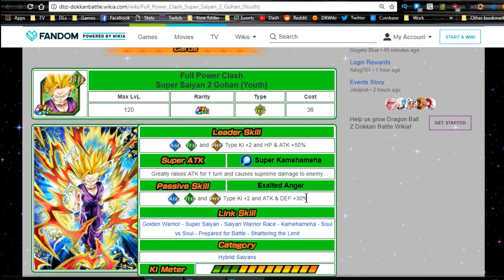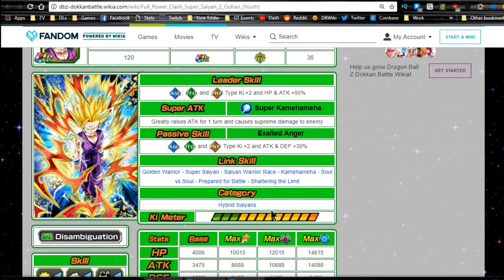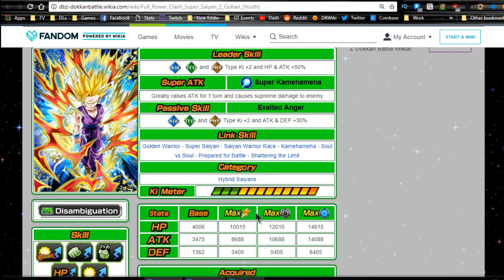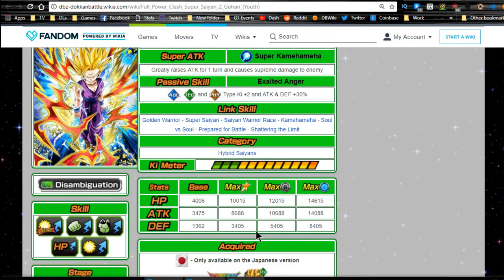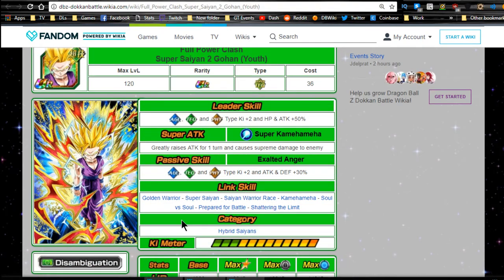His passive skill, Exalted Anger, gives agility, technique, and physical type Ki plus 2, attack and defense plus 30 percent. He's a really good support unit. He can play a really good role on a hybrid saiyan team because he's part of the hybrid saiyan category and his passive hits three separate attribute types. His link skills are Golden Warrior, Super Saiyan, Saiyan Warrior Race, Kamehameha, Soul vs. Soul, Prepared for Battle, and Shattering the Limit - phenomenal because they hit almost every single standard super saiyan link skill set.